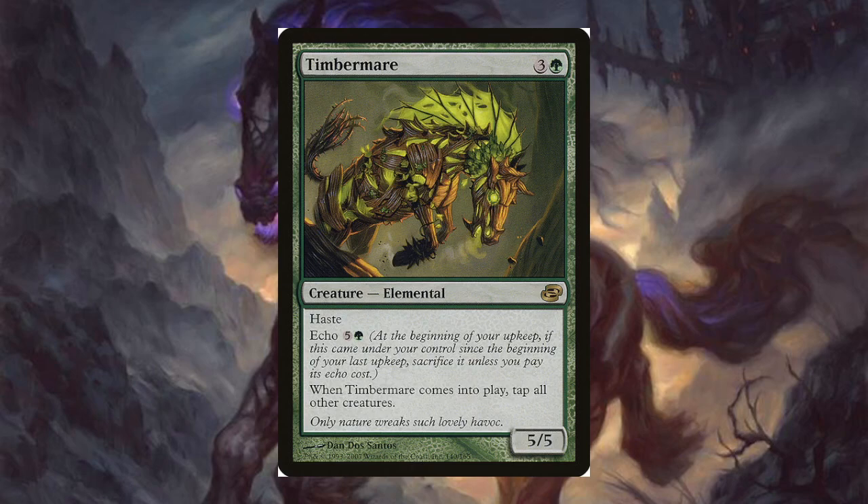Timber Mare — okay, we had a Thunder Mare who is a horse, but we have a Timber Mare that's an elemental, which is so weird. Magic can't make up its mind. For three and a green you get a 5/5 with haste, and echo five and a green. When it comes into play, tap all other creatures — so if you're trying to tap everybody's stuff again, you're playing green this time too. Thunder Mare is an elemental horse too, so you could probably make an elemental deck, throw some horses in, and it'd be a horse deck.